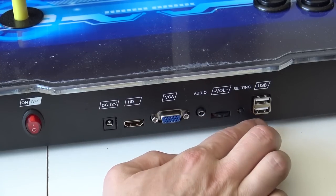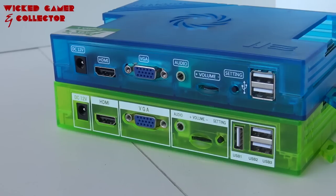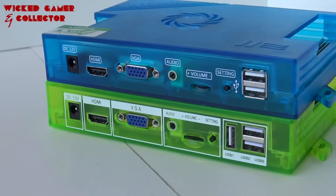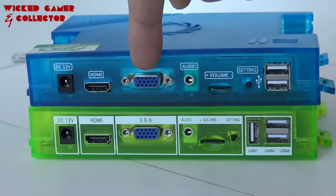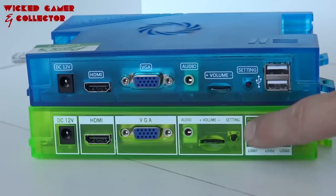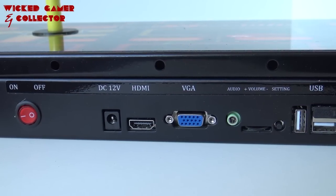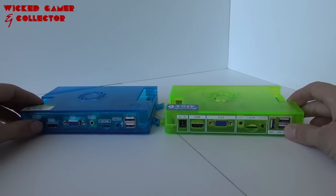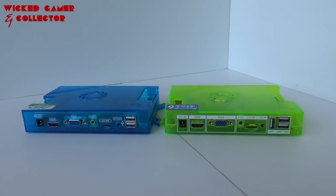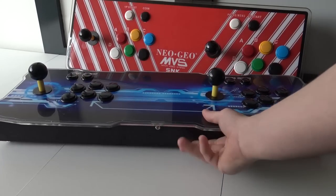How do you connect a Pandora Box? There are two main ways. HDMI is the most common — plug and play with audio included. VGA is also possible, but it only carries the image, so you need a separate audio jack cable for sound. VGA would typically be used with a CRT monitor or an old arcade cabinet. If you need a different connection type, you'll need a converter board.